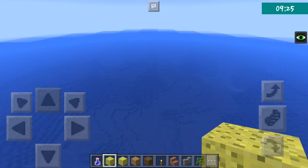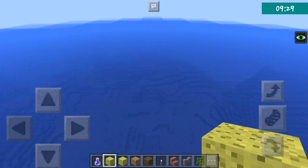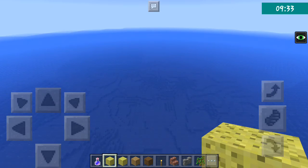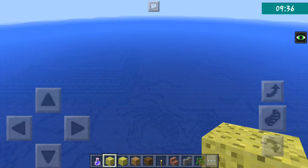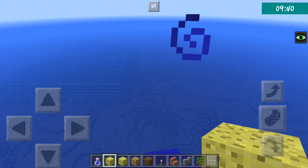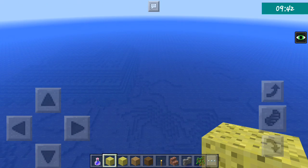To find the ocean monument from spawn, go right in front and then turn left a little bit. You might see a big structure which is the ocean monument. That's the end of this video — hope you enjoyed it! Please give a thumbs up and hit the like button right now.